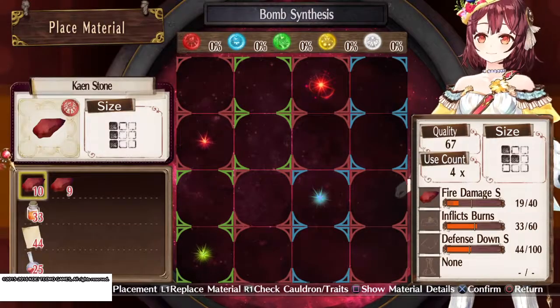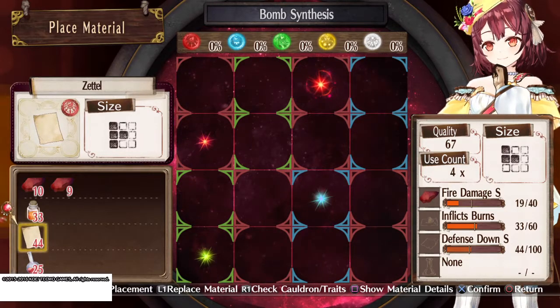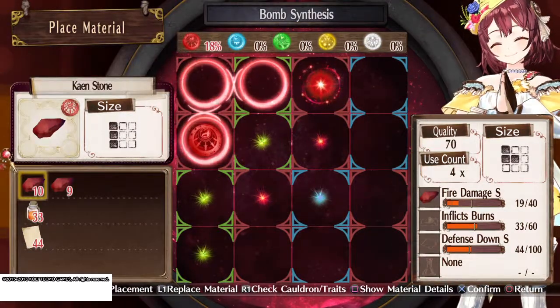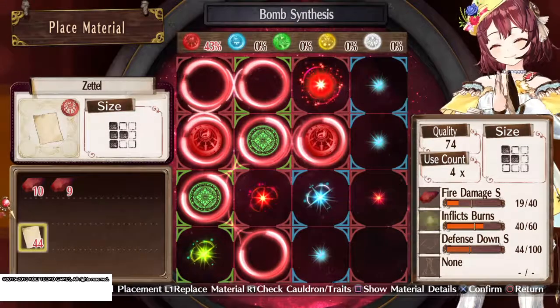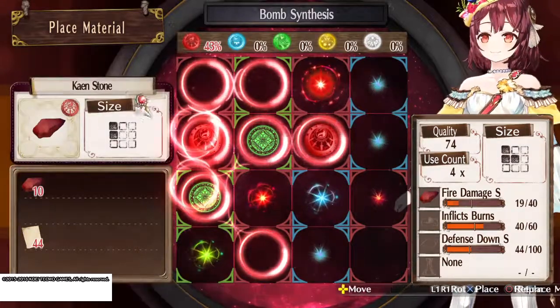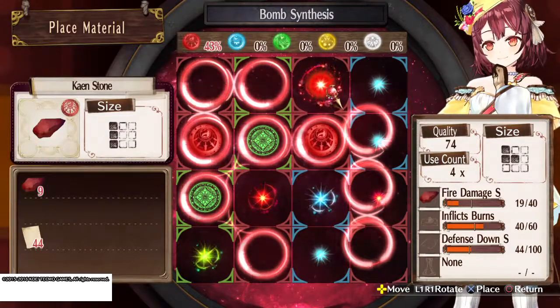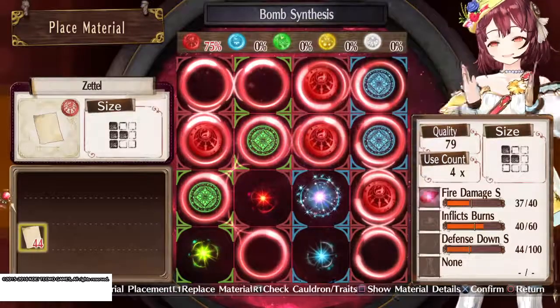We're gonna put the paper on last because we need to get that up to 100 and it's only at 44, so we're gonna need to activate a lot of panels for that one. Luckily everything is red — that's gonna make this loads easier. So let's see here, yeah this is going great.